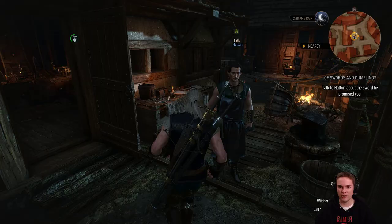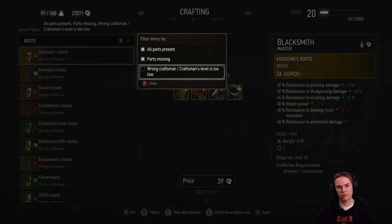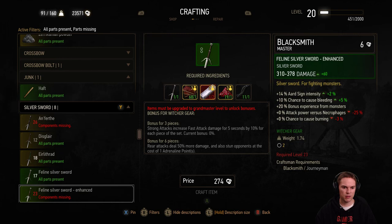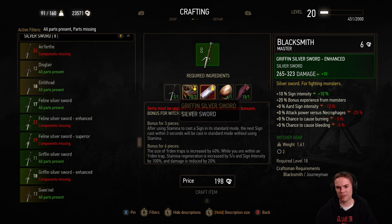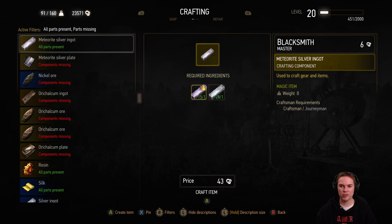Back we go. Why has it chucked me out in the rain? Come back here. I'll get back to the quest in a minute. Now, what's it asking for? I can probably craft one of the things that I'm missing. Griffin silver sword enhanced — it needs a meteorite silver ingot. Do that then. And now get me this sword.